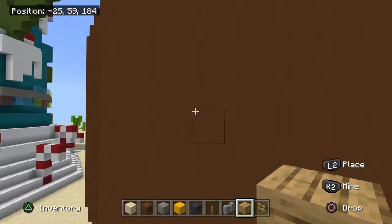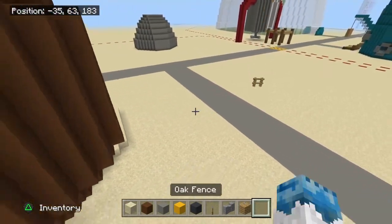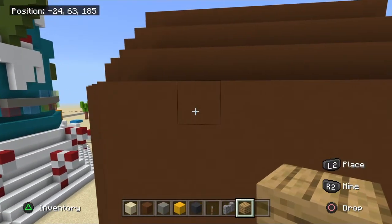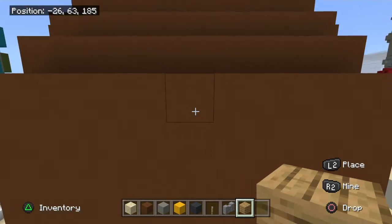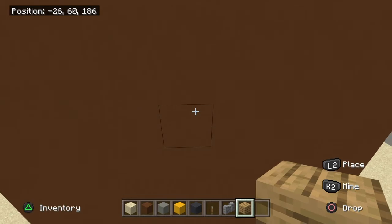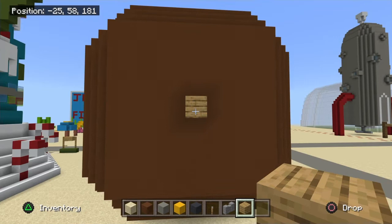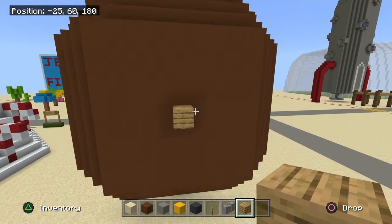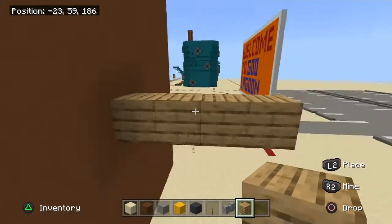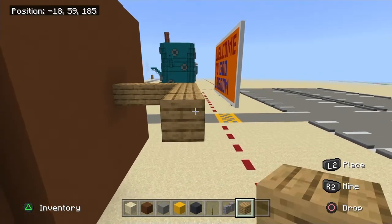After you've filled in the brown concrete on Patrick's house, we're going to do the arrow. Toss out the oak fence — it won't work — we're going to use oak planks. Go one two three four five, including corners: one two three four. Place the first one right there in about the middle, then go one two three — that should be four — and one two three four five.